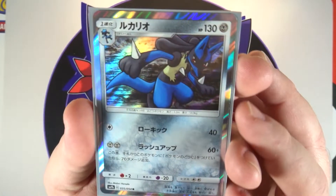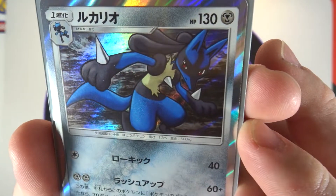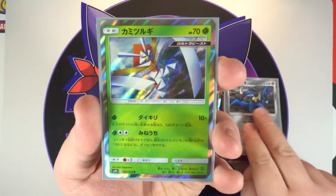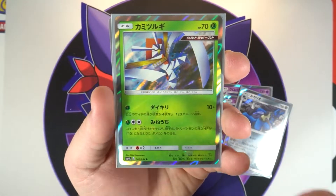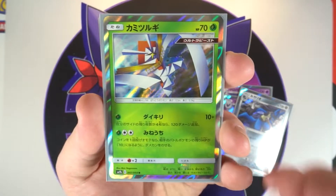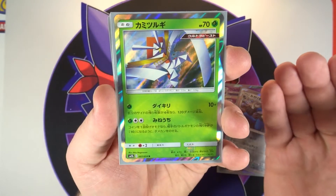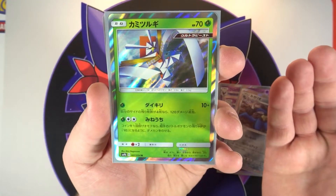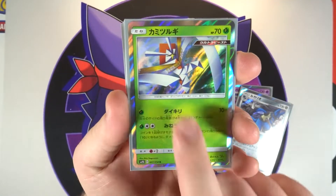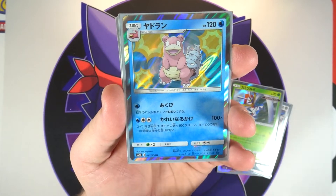Next up we have the Lucario holo. I do like this artwork but his face looks a little derpy — still a very cool card. Then next up we have Kartana — I don't know why I always say 'katana.' Very cool card, though I find it a little weird that this is a grass type. I do understand that Buzzwhole and Pheromosa tag team GX is also grass type, but they're more bug type.